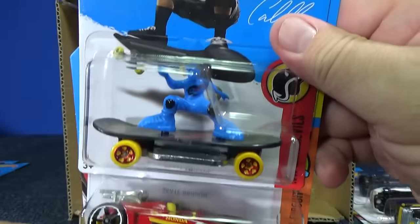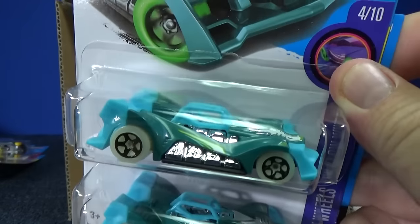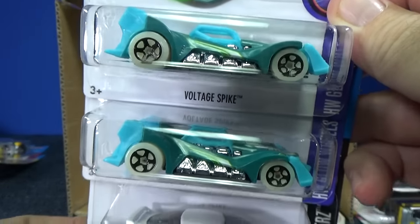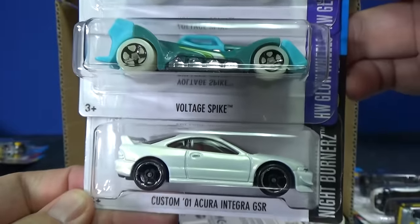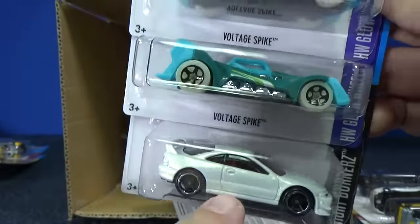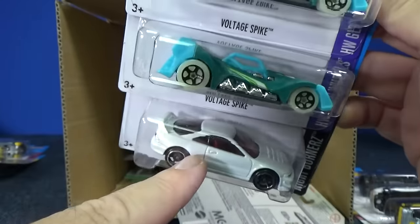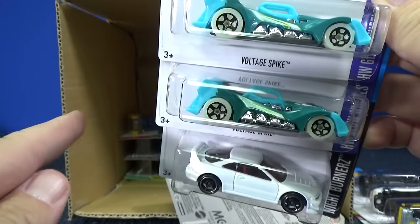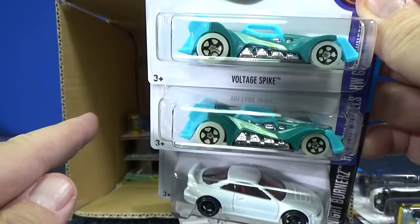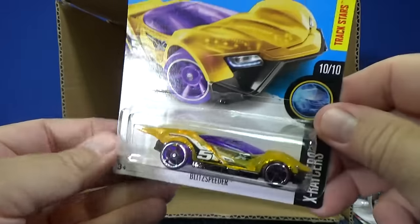Escape Brigade, carrying over into the next mix. Honda Racer — two samples of the Honda Racer. Voltage Spike — there were a couple in the last case too, hopefully not too many. Custom '01 Acura Integra GSR — I know this was in the USA L case, but I don't remember if it was in my worldwide L case or not.